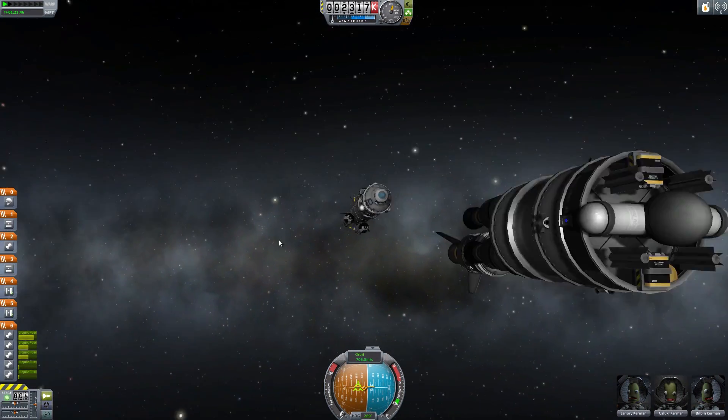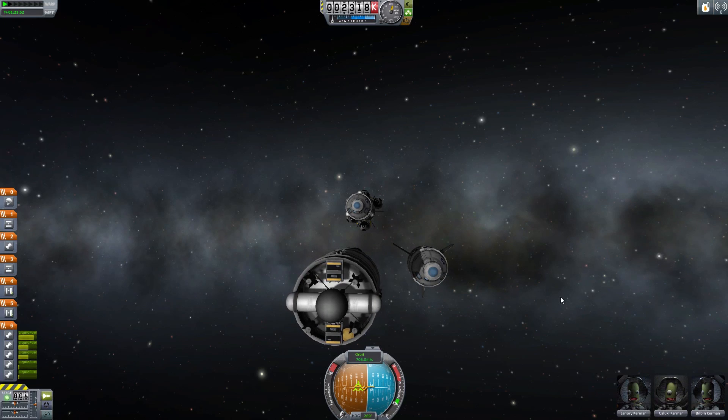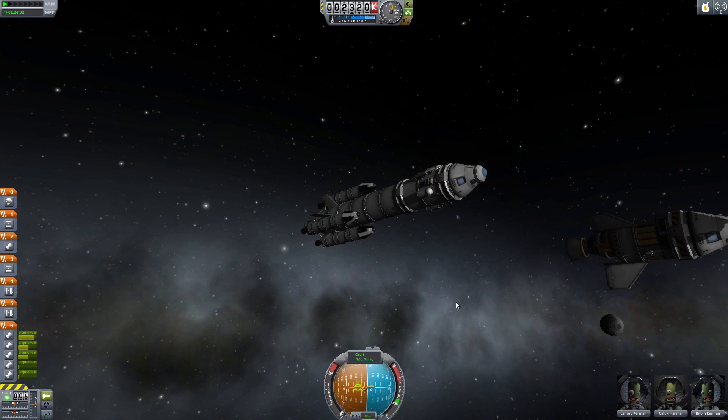If you increase the time warp and go all the way around to the Apoapsis, you can see we haven't moved — we are still in exactly the same formation. Burn Together will lock your ships together when you travel, which is brilliant. One problem is if you leave the ship to go somewhere else while they're travelling on a completely different section of the map, you will have slight drift happen.